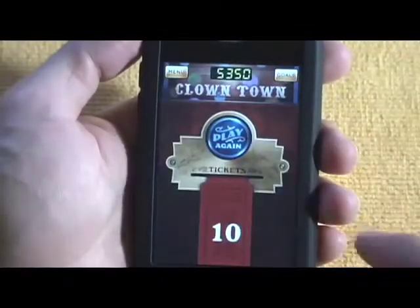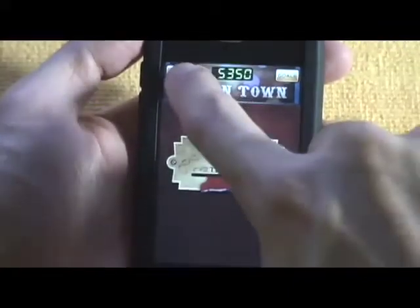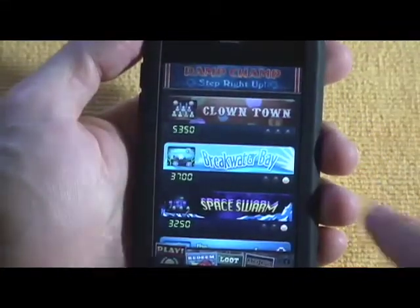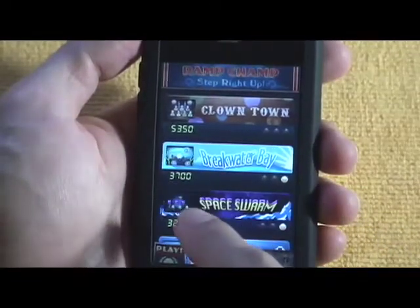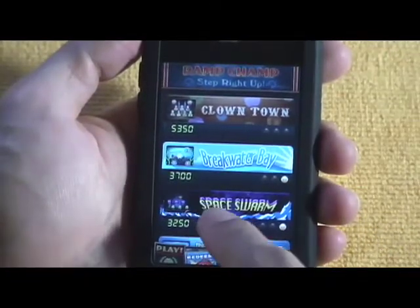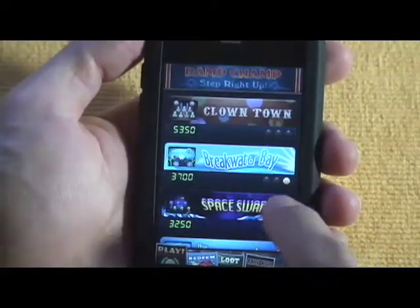For this particular game you can either play again or return to the main menu. On the main menu you can see how many points you just got, or actually what the highest score you've gotten on that particular level is.